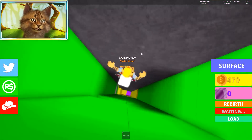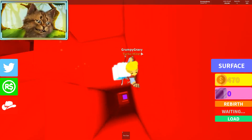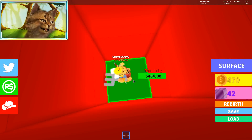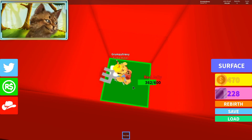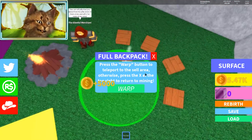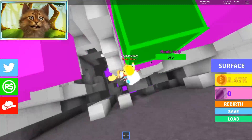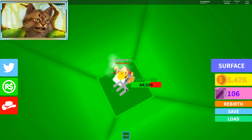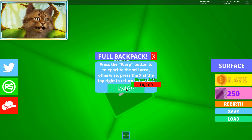It goes up to purple — oh wait, right here might be the furthest area. Purple means you can't see it. We ended it at the red sand and we're still collecting so fast — we're such good jelly hunters! Sell — 5,000! That's a lot of money. I don't think we need to jump that far anymore since we're getting like 5,000 every time.